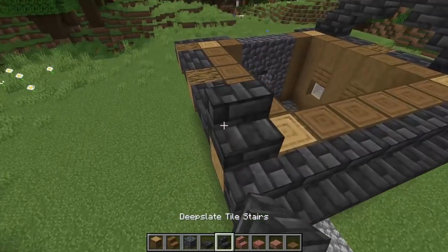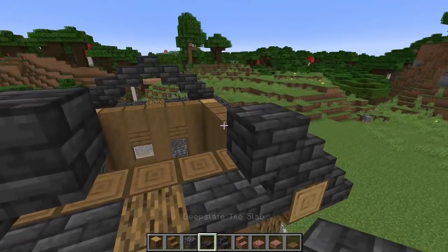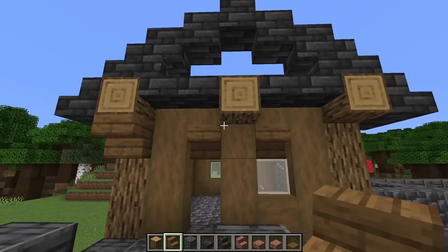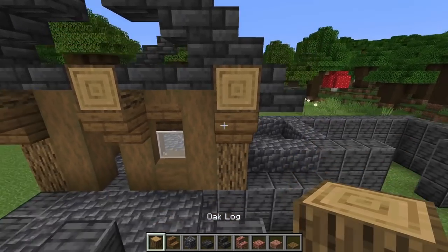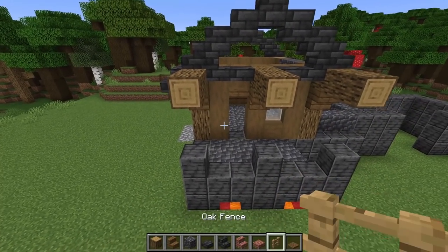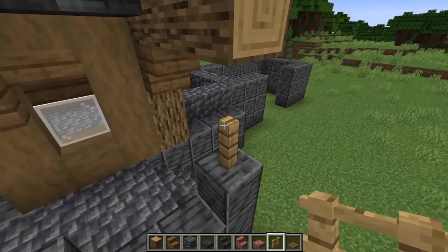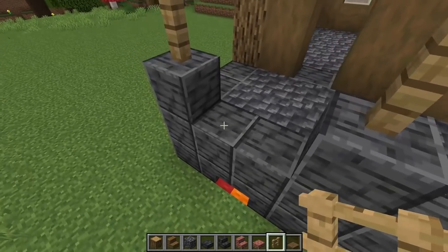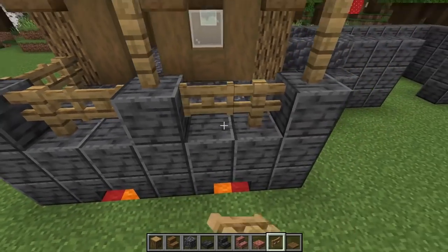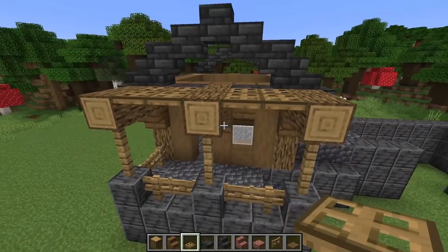Repeat the same on this side — stair on each side, upside-downs on both, slabs going up matching the other side. Grab spruce stairs and go upside-down on all three logs. Pop the log out an extra two blocks on each side. Add oak fences going up two on each post, connecting those logs. Put regular fences on the edges and add a gate on that corner. Fill the gaps with gates too.